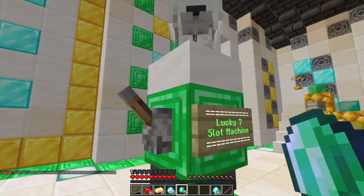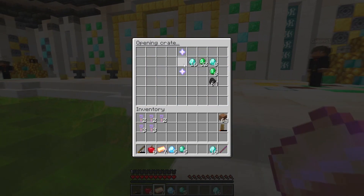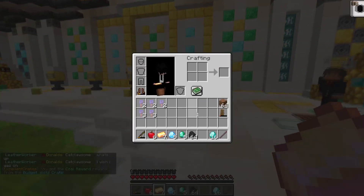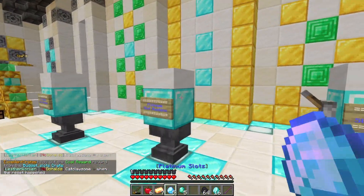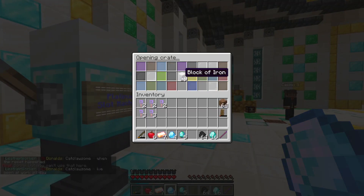Let me carry on with the budget ones and then go to the platinum ones after. The Lucky Sevens might not be released yet — CJ did mention something not being released. We got 64 coal, which I can use for smelting, so I'll take it. Let's see what we get next — it does work.